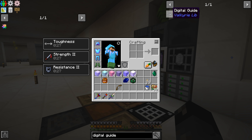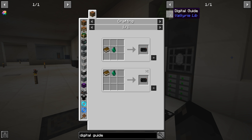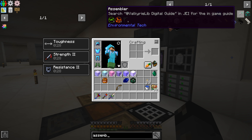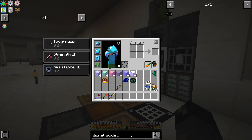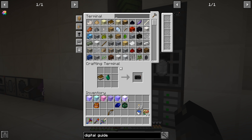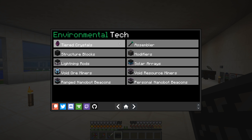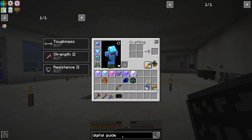In order to do anything with Environmental Tech we have to make the digital guide - this is the book for the mod, it tells you how much of each block you need. It's from Valkyrie Lib. If you search for the assembler from Environmental Tech and press shift it tells you to search for the digital guide, or just type in 'digital guide'. Let's make it so we know what we're getting into - we want to start producing more Litharite crystals without doing this manual process.